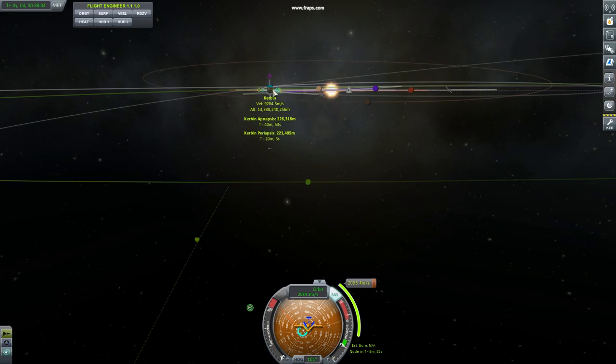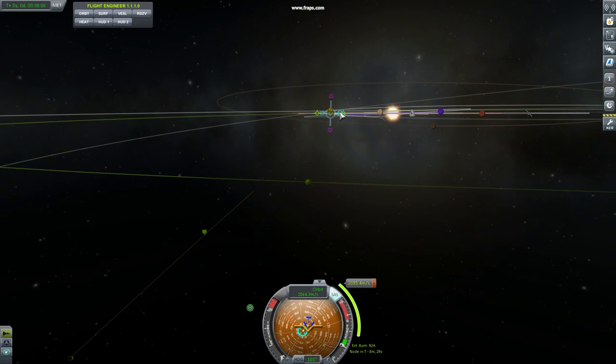Now click on your maneuver node — use radial in to bring it closer, normal up, radial in. Don't do any prograde or retrograde, just radial and normal adjustments.